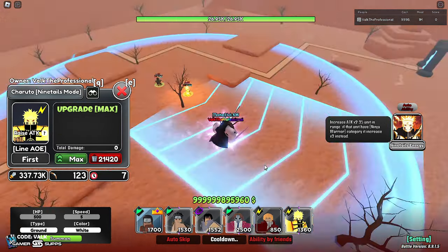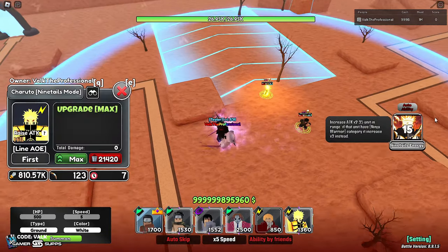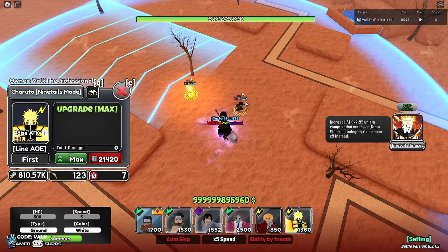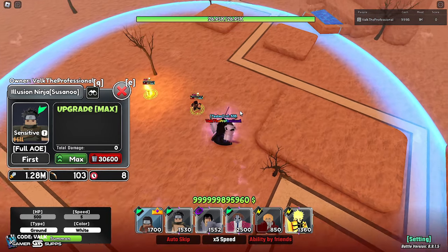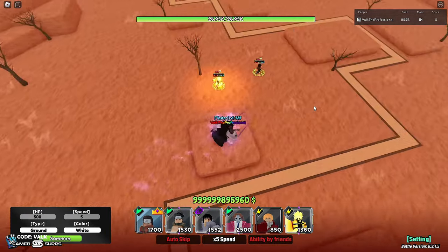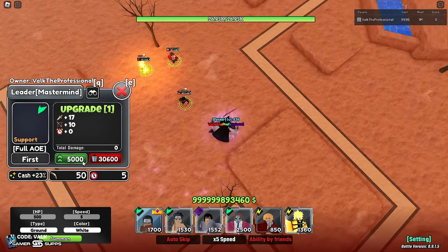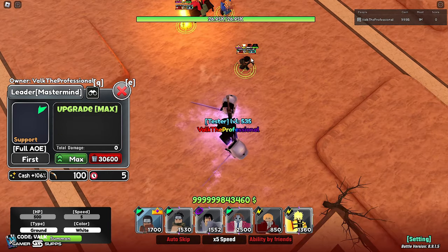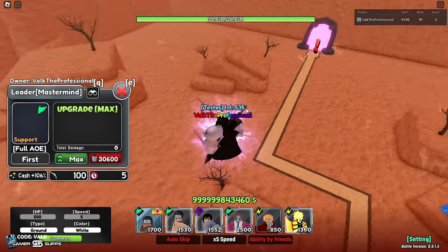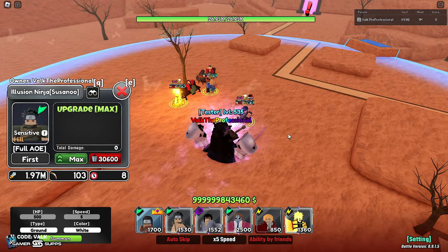I've got to wait for one buff to time out and then I can start this cycle. Let's wait for this to time out — now we have that going. We're going to auto ability. You guys can look: 1.28 million — that's a respectable attack stat. So how much do you think a 54% attack upgrade from Leader buffs up Shisui? Let's find out. We put down Leader, max him out, and wait for the mastermind buff to pop up.